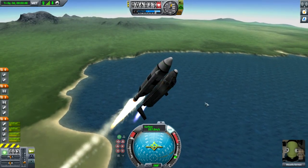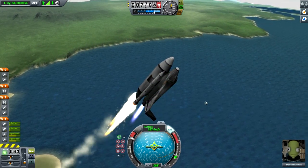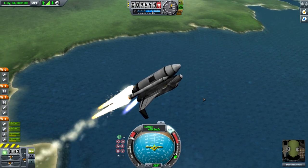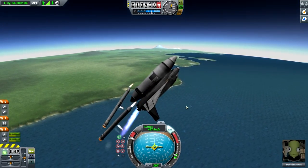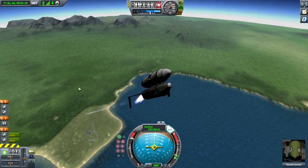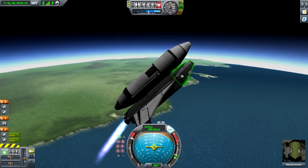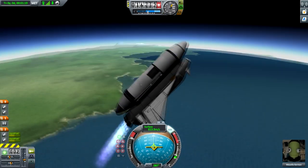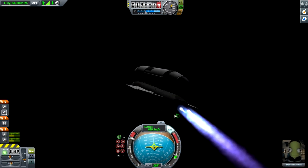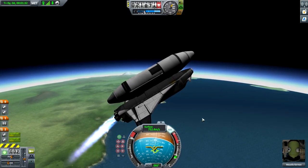I'm not worried about aerodynamic effects — we want to get through the thick part of the atmosphere quickly, especially with the solid rocket boosters helping. Let's pitch over almost to 45 degrees and not dip any lower. Solid rocket boosters are about ready to go — there they go. The ship automatically has engines to push the solid rocket boosters away. This external tank is the fuel for the spacecraft, pumped in by fuel lines. Once it runs out, we'll be using RCS fuel, so we need to do the main engine work as long as possible.